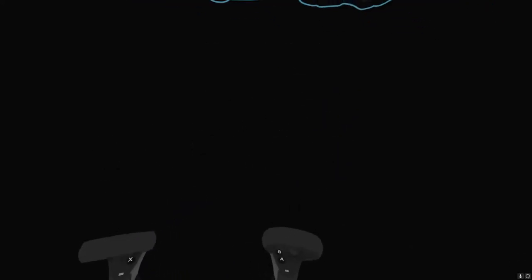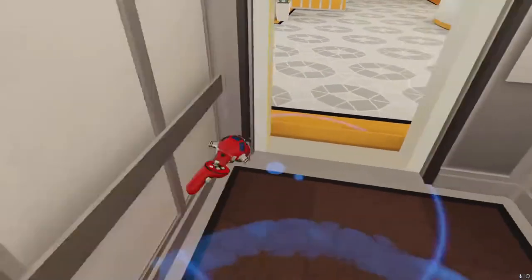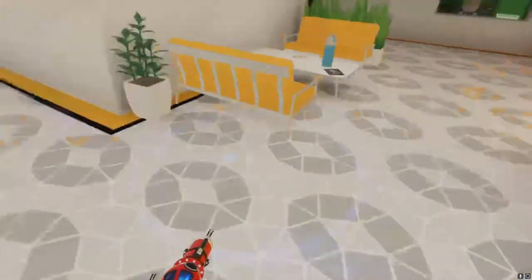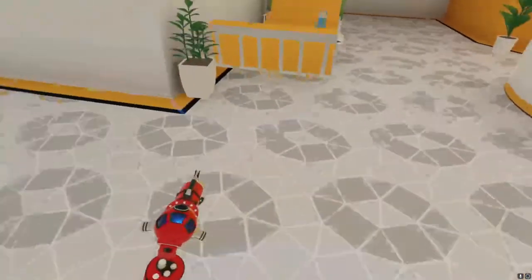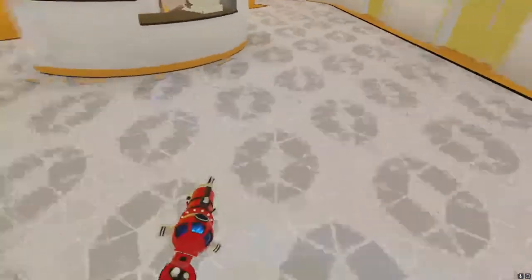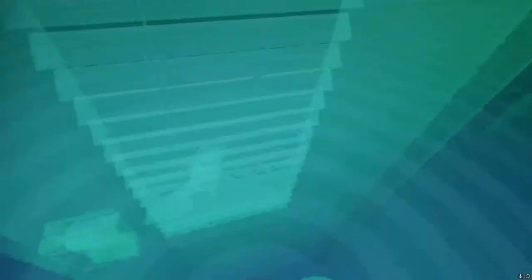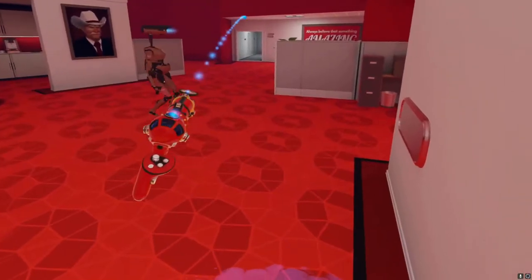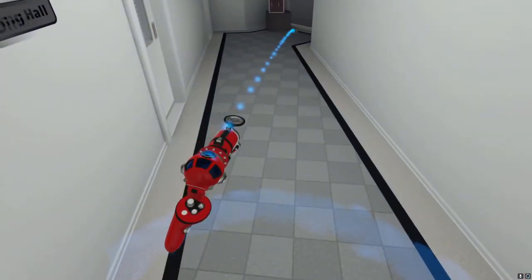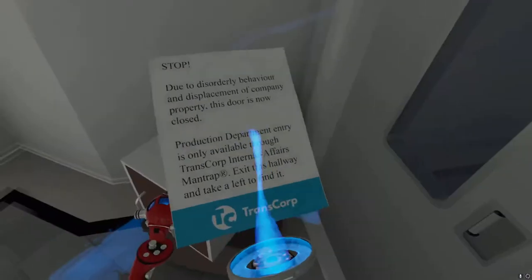Once you're here, switch to your translocator and go through. The main method of movement if you're using smooth locomotion is to hold the stick in a direction and teleport at the same time. You want to get out here, then teleport over there, and then there.